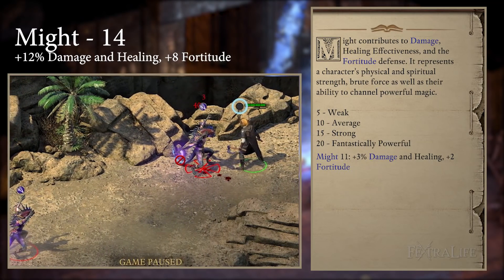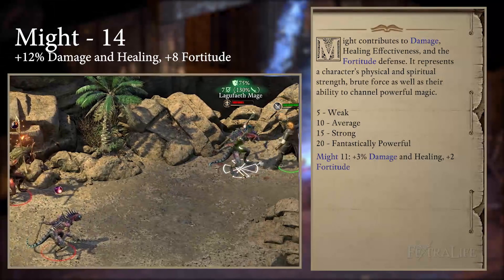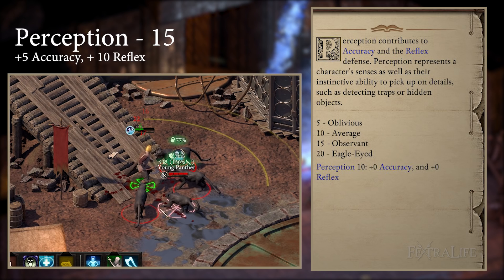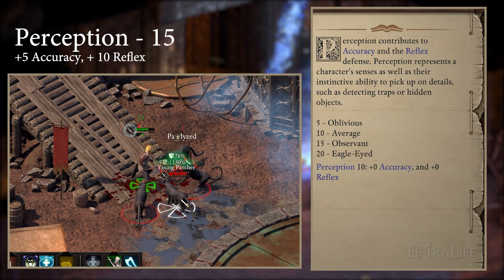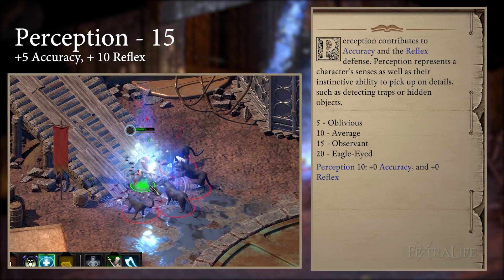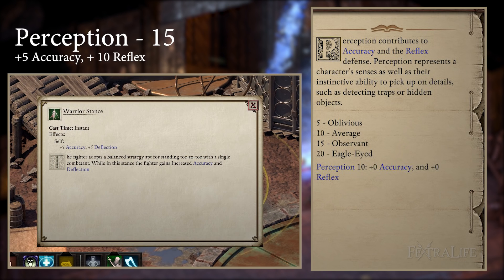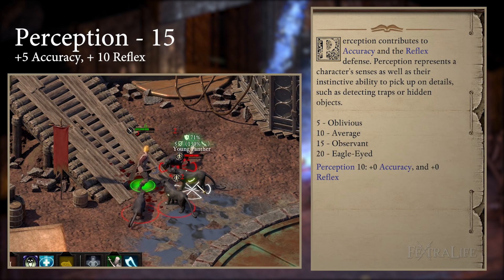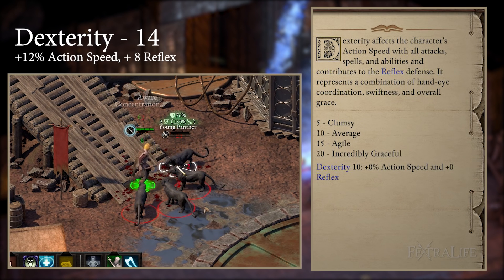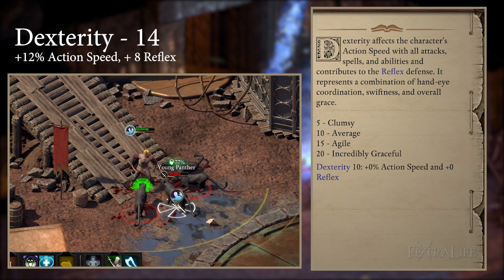Might increases the damage of your weapon attacks, chants, and invocations. We mostly take it for the chants because besides increasing your power level, there is really no other way to boost the damage they deal. Might also increases your healing done, which is great for both Constant Recovery and Come Come Soft Winds of Death. Perception is important because you need your invocations to hit in order to paralyze targets — this build doesn't work if you can't paralyze. Perception also affects the probability of chants hitting, and invocations can crit for increased duration or damage. Note that Warrior Stance helps with accuracy of invocations and chants as well as weapon attacks. Dexterity reduces the recovery time between attacks and spells, increasing the rate you attack and crit. It is also important because medium armor will slow your recovery.